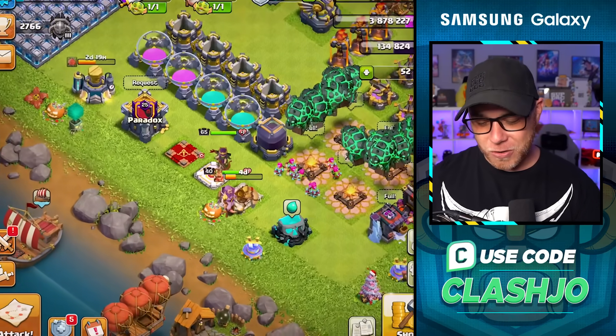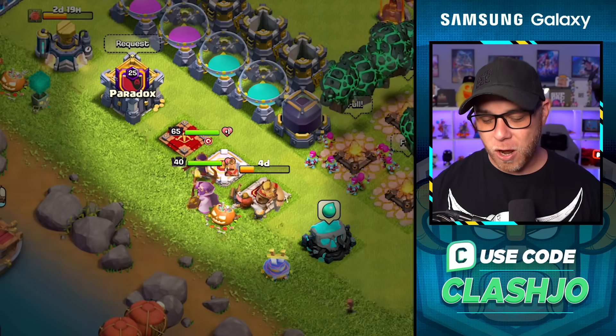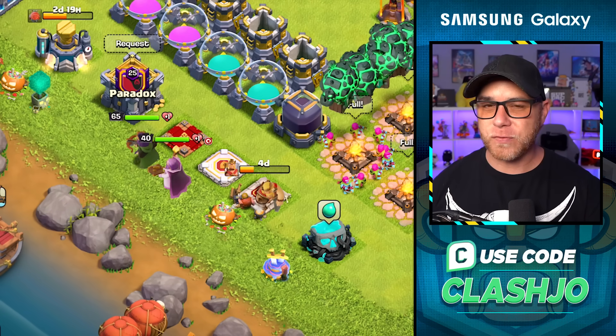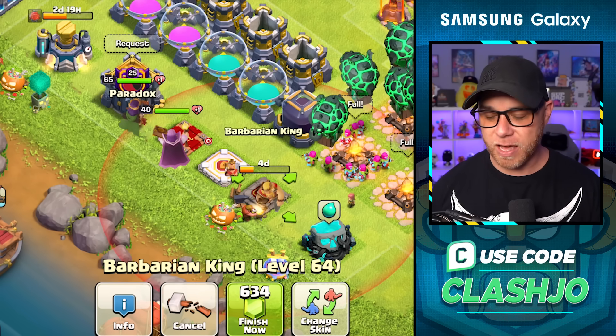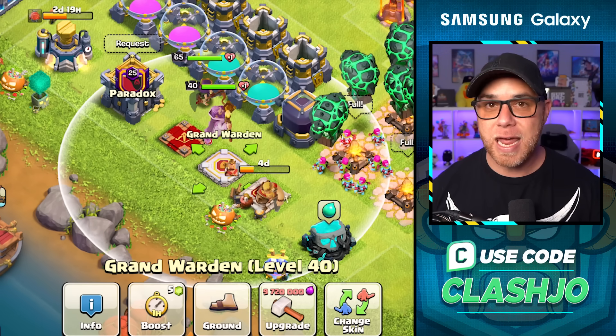We got some really good news. Our heroes are maxed at Day 90, Town Hall 12. The Queen is now level 65 — she went up five levels from the last episode. The King is four days out from level 65, meaning he jumped up six levels. And the Grand Warden is now maxed out at level 40, meaning 10 levels gained.